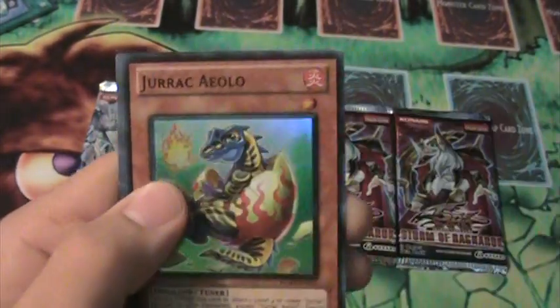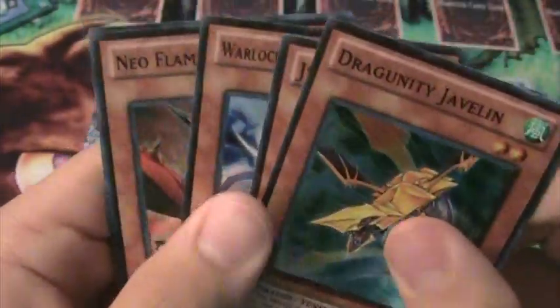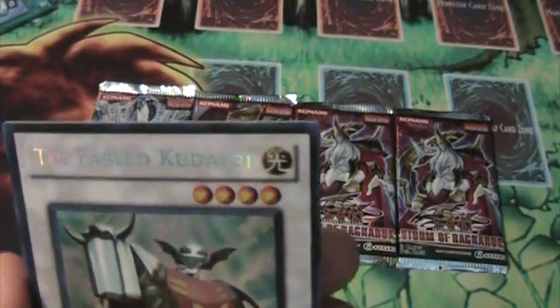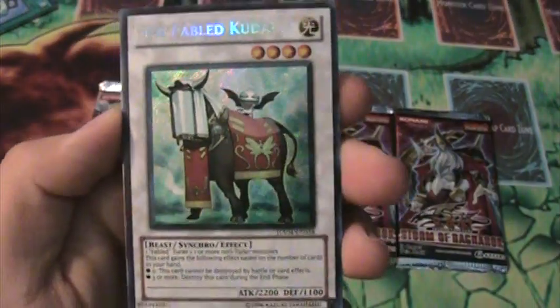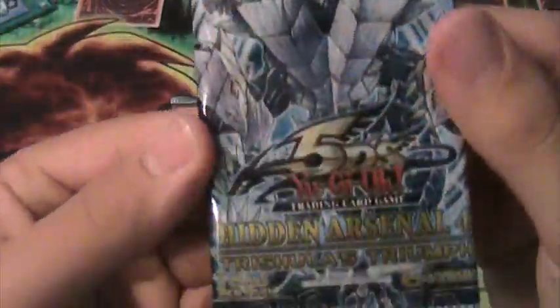Dragoonic Javelin, Jurrac dude, Ice Barrier guy, Neo Flamvell dude, and a not bad secret rare — Fabled Kuldavi, or something like that. So that's Hangarsenal, let's do one more Hangarsenal here.